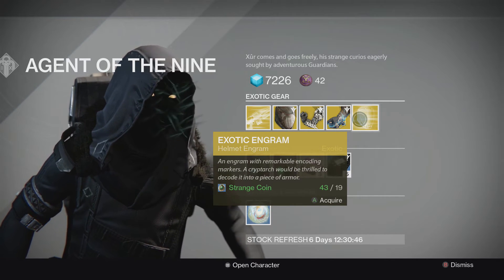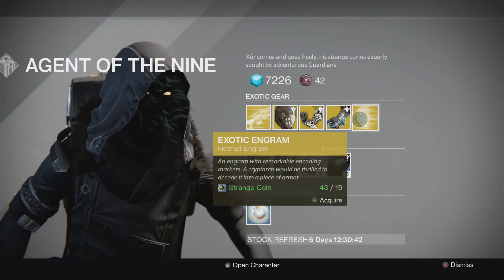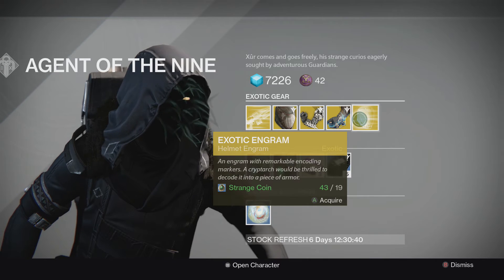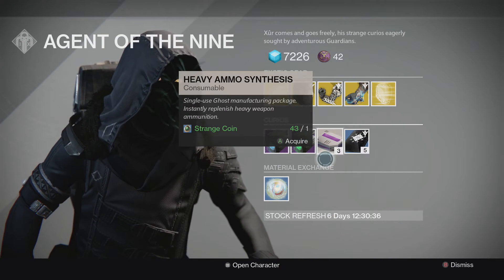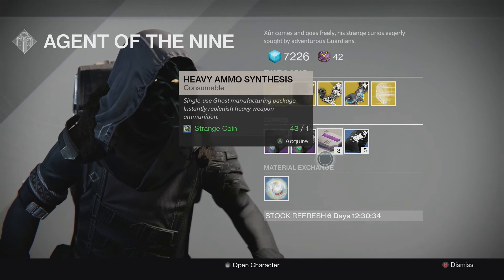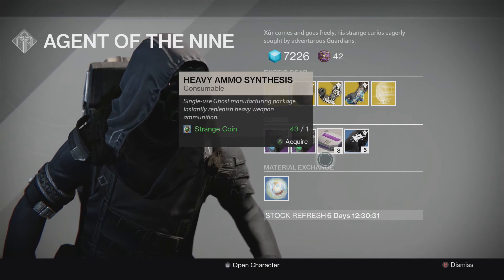Then you have the Exotic Helmet Engram for 19 Strange Coins. I'm actually going to end up buying two of these — I'll show you guys what I get in a second. I got bad luck on the first one. Then you have Heavy Ammo Synthesis. If that's your thing, go ahead and buy that; you don't have to spend all your Glimmer.